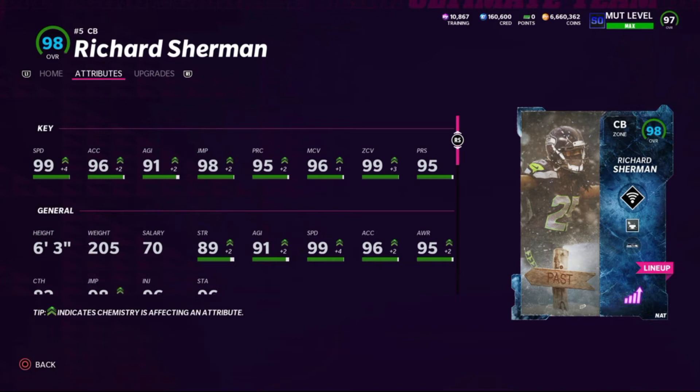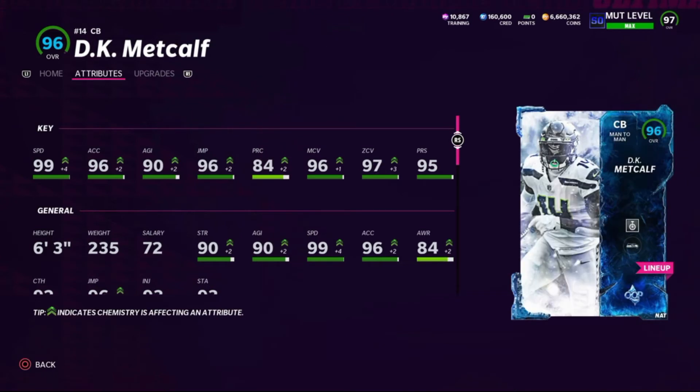At cornerback three, Richard Sherman has 99 speed, 96 acceleration, 91 agility, 98 jumping, 95 play rec, 96 man coverage, 99 zone, and 95 press. I use him in the strong safety position because he gets the Mid Zone KO ability for one AP as a zone archetype — he plays the curl and hard flats on the right side. At cornerback four, DK Metcalf out-of-position cornerback card has 99 speed, 96 acceleration, 90 agility, 90 jumping, 84 play rec, 96 man coverage, 97 zone, and 95 press. He's six-foot-three, plays every down for me on the outside with the Acrobat ability.